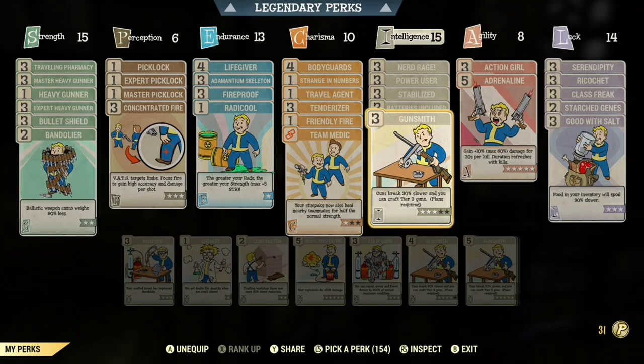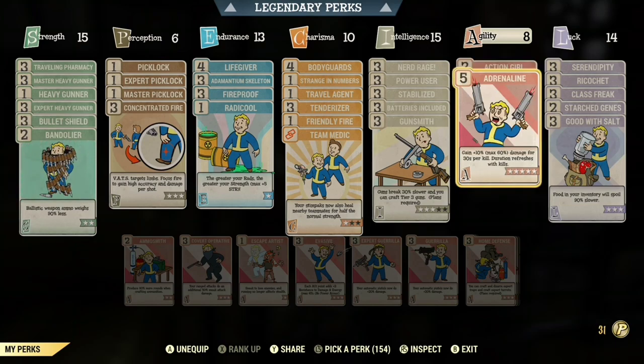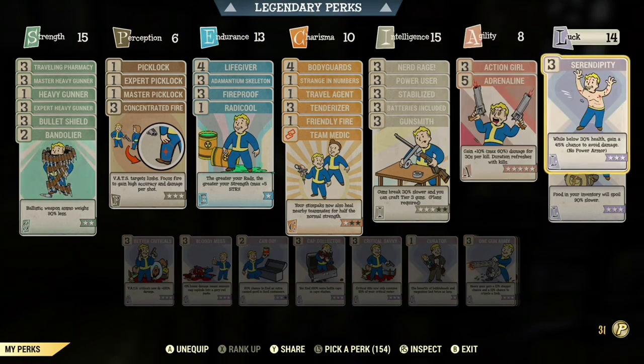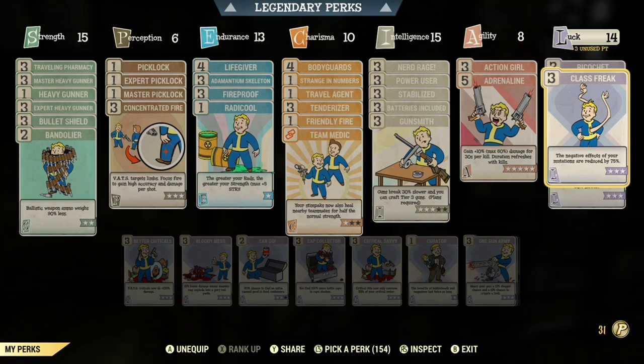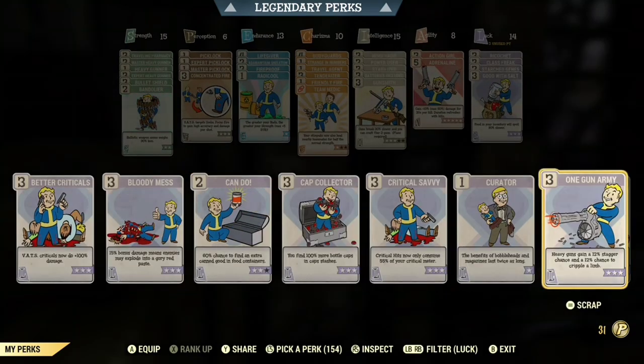You're also going to need Batteries Included so your energy ammo weighs 90% less. Gunsmith level 3 or Demolition Expert level 3 depending on whether you're going to use explosive or not. In Agility, you need Action Girl or Action Boy depending on your gender in Fallout. You also need Adrenaline so you can do more damage. In Luck, you don't need Serendipity — that's if you're running without Power Armor — but you can replace it. I usually replace it with One Gun Army.